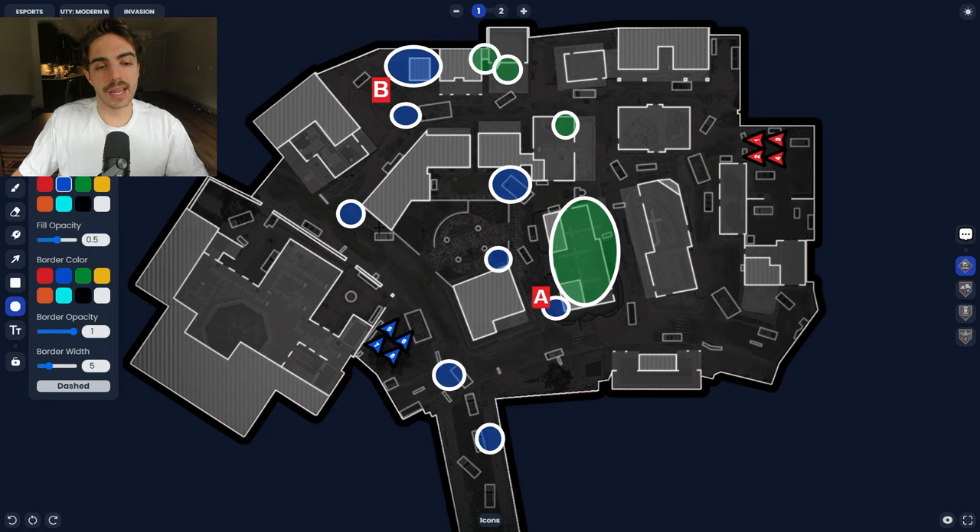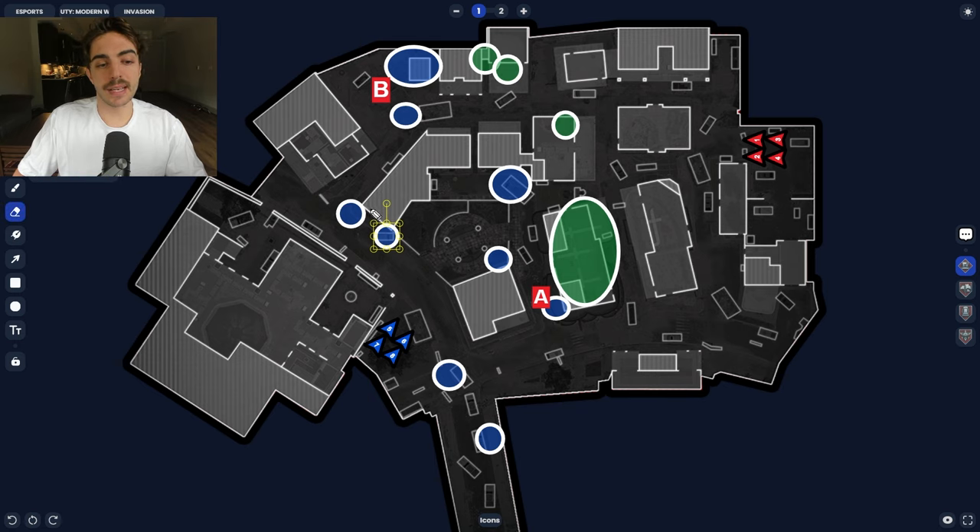Another common spot is on top of the white van — usually paired with the cinder block player, going back and forth between those two spots. Later in the round, if the player knows you're not committing to B, they can be flexible and jump up here to watch mid for the team. That's going to do it for the most common spots pro teams are using currently — all taken from public pro matches and VODs, nothing from scrims. Thanks for watching, hope you learned something you can use in your own gameplay, and I'll see you in the next one.